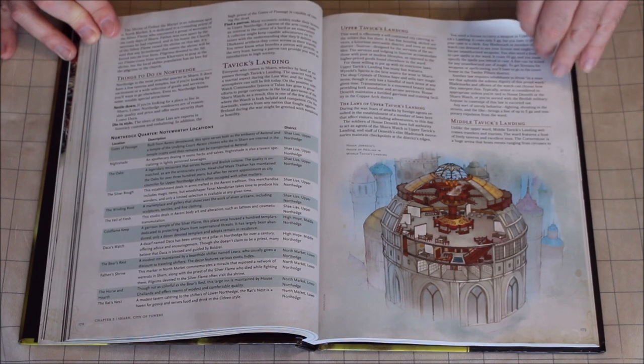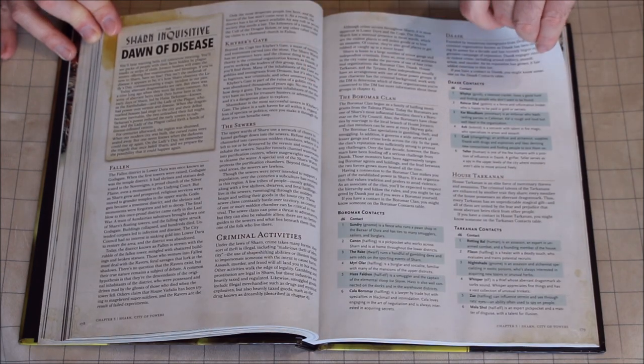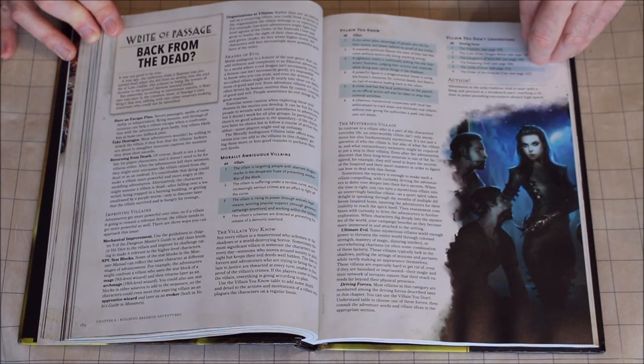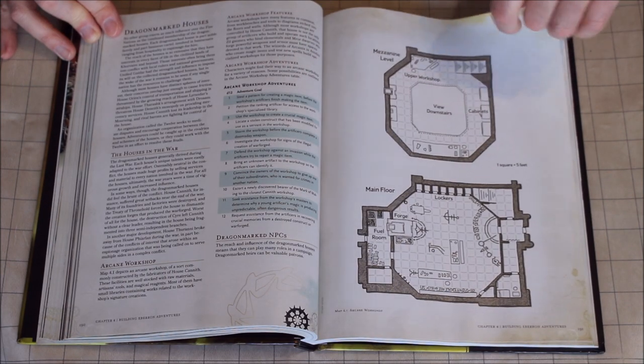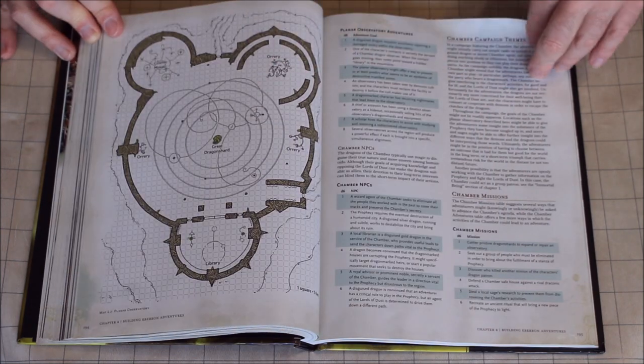The Korranberg Chronicle and the City of Sharn section is very comprehensive. The adventure building section for Eberron has a lot of tools presented in a poorly formatted layout that makes it very hard to use. There is one adventure provided in this campaign setting: Forgotten Relics. It's very short.